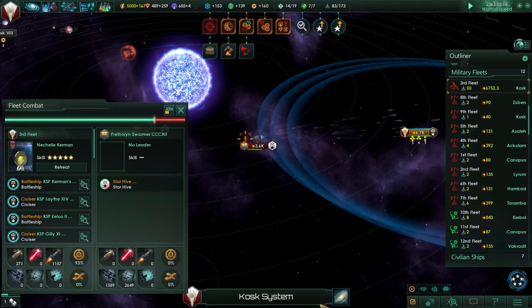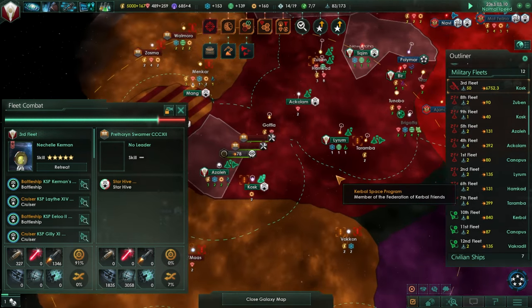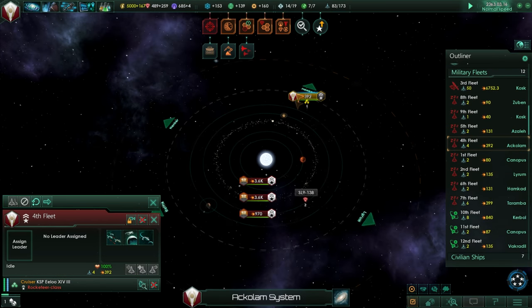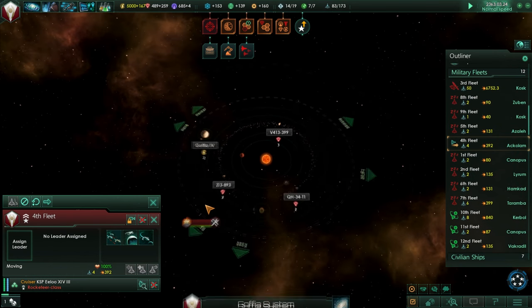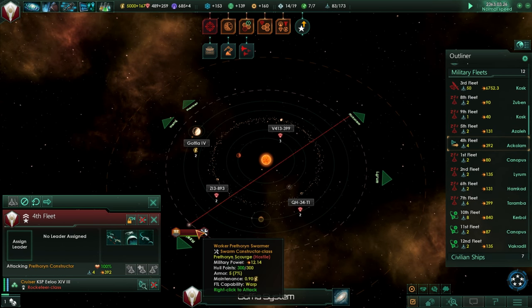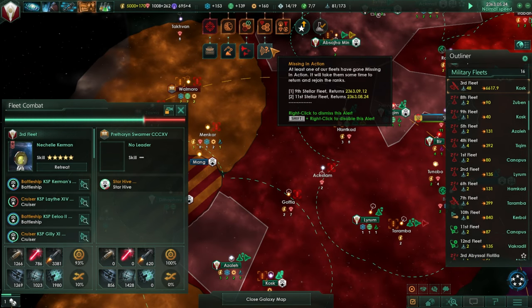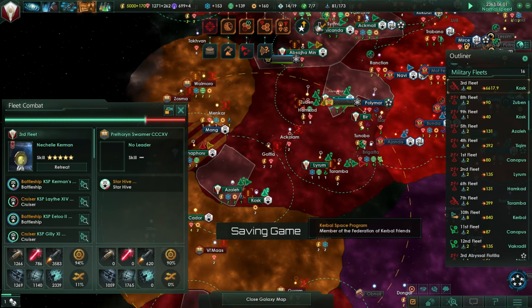Maybe I should move some of our other forces to repair. The construction ships are already moving. There's another Prethoran Scourge military station there — I had a military force here but apparently they weren't ready to fight, and now they've allowed a base to be built. I hate that. At least one of our fleets has gone missing in action — probably means they had to retreat. That's not good.